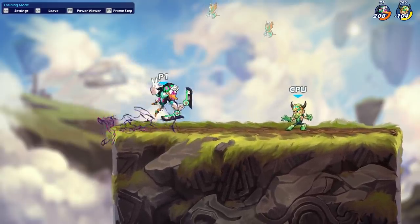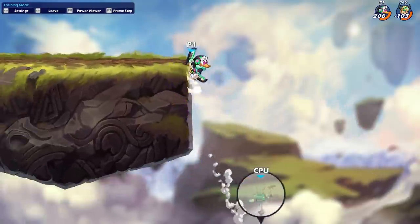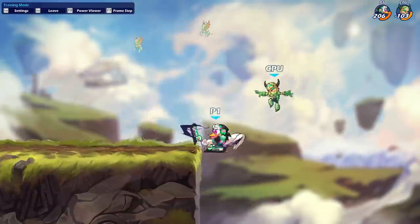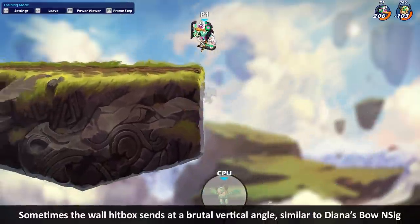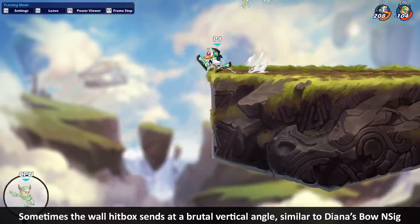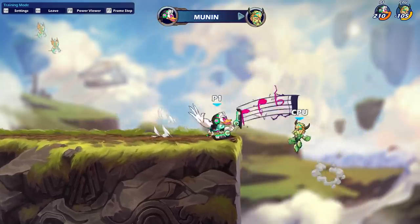Sometimes a shot sent straight down happens — it's kind of like Diana's NSig where if it hits the wall in a specific way, it sends at this very brutal angle downward where there's really nothing the opponent can do. They get hit with the full force of the move and get spiked to their death.